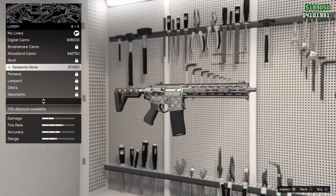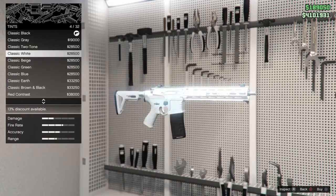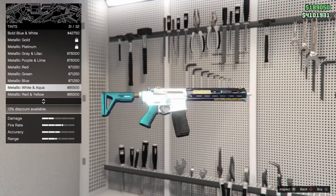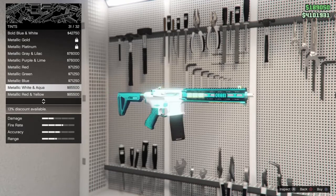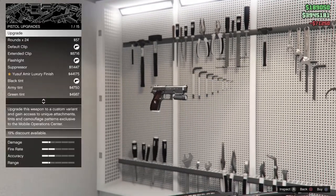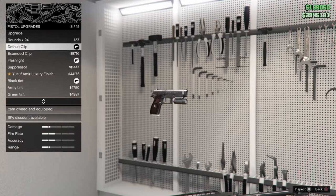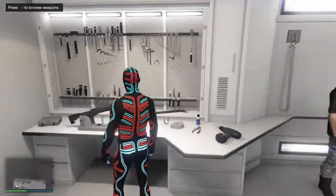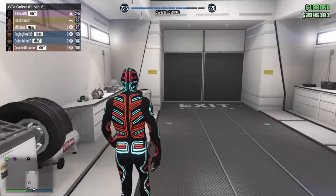I like that camo tint — what the hell, that's lit! This is like some XRG color stuff, damn. For the pistol, I don't really want to upgrade it — the pistol sucks, so I'm not gonna do that. We have about four million left.